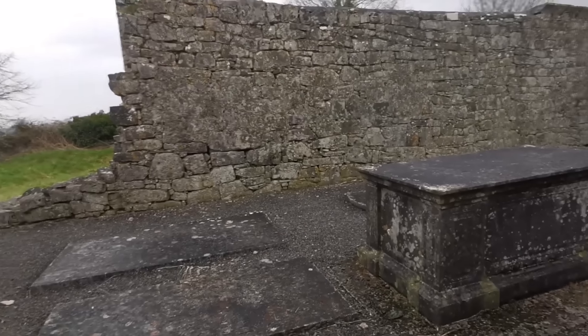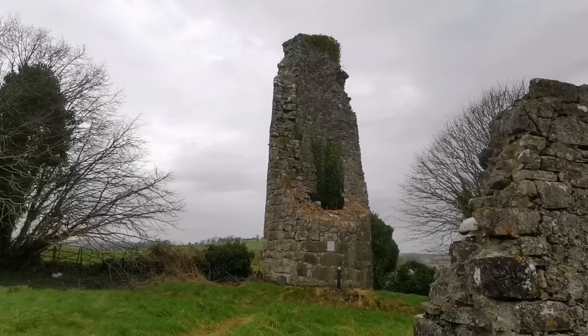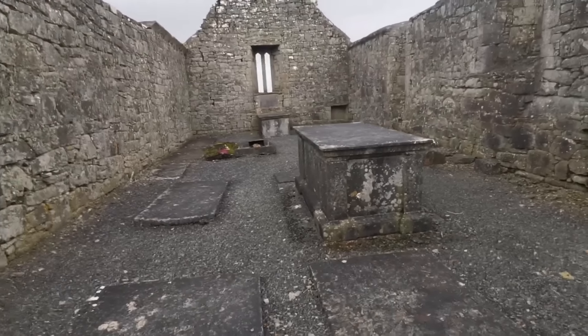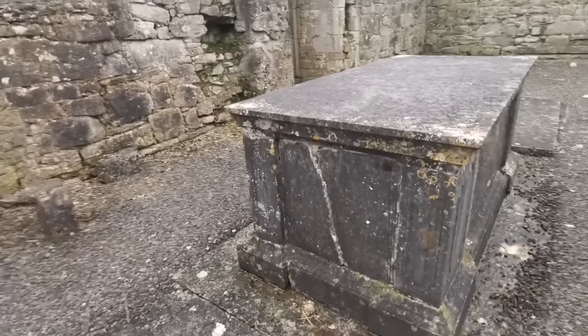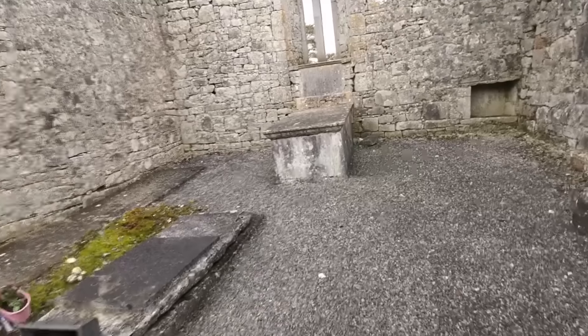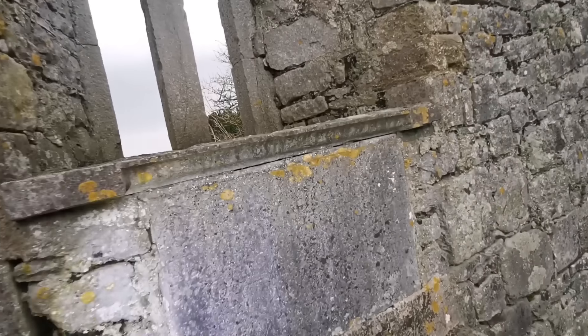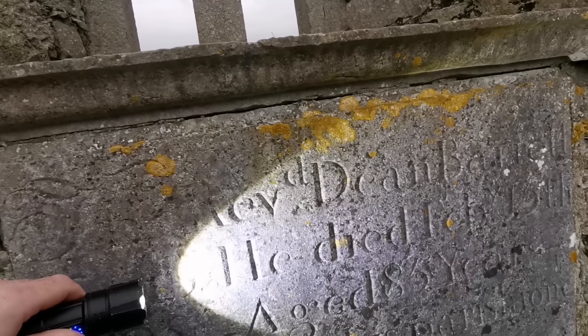Wow, look at this place guys. And the old round tower — there's what's left of it. There's some information on that so we will have a read of that. So there's people buried in here inside the church room. We have a chest tomb here, and another chest tomb underneath this window. There is an inscription here so we'll try and read this — the Reverend Dean Barrett tomb. He died February the 13th, 1808, aged 85 years old.